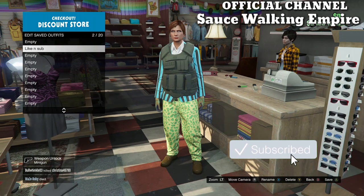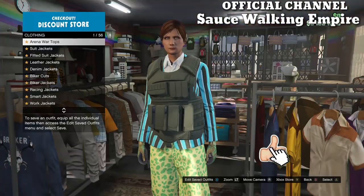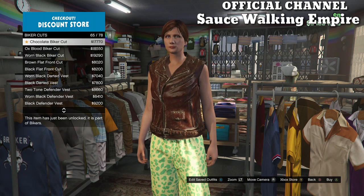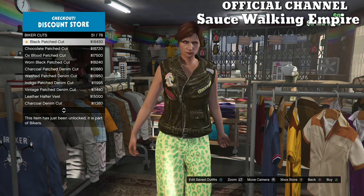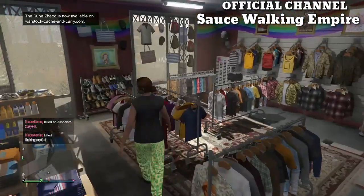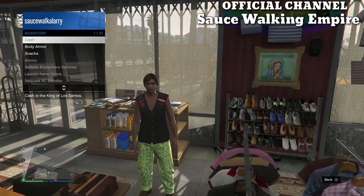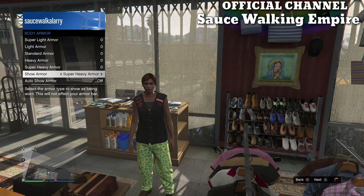Once you save the outfit, back out and make your way over to the top section again. Go to biker cuts and purchase the patched darted vest. Once you've got that, open up your inventory and go to the body armor and put on the heavy body armor.